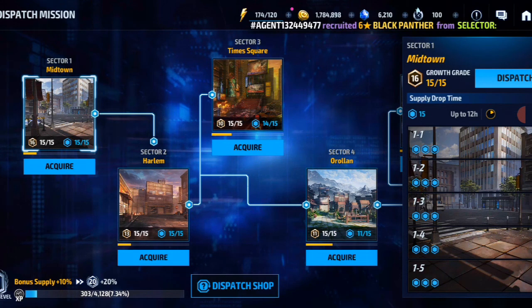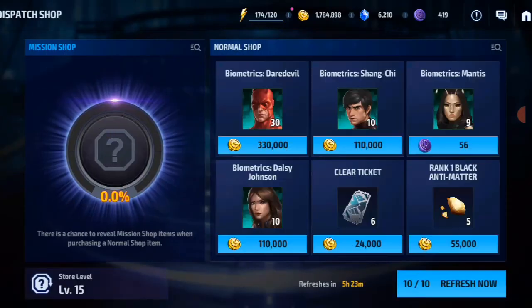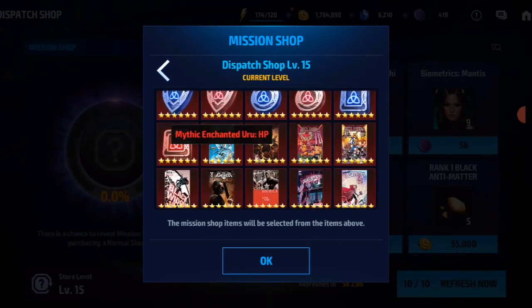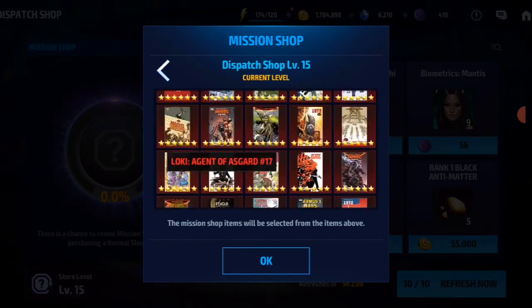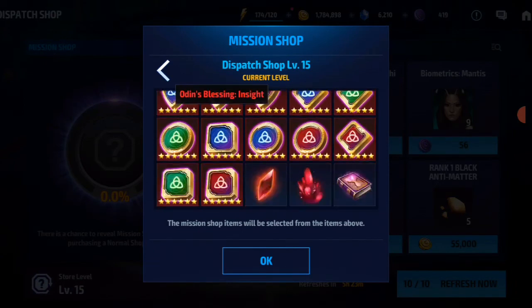For free-to-play players, I know you don't have a fully built character roster or at least 10 solid characters, which reflects how well you can clear World Boss Ultimate. But dispatch mission is 100% beneficial — I advise you to play every day. There's also a dispatch shop where you can buy items with gold. At the maximum level, there's a chance to get premium cards or even CTPs, but from my experience, the probability is very low.